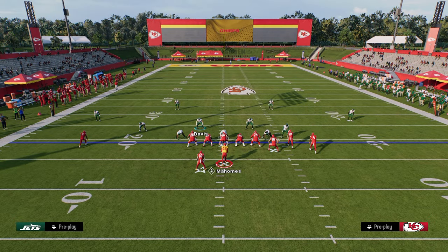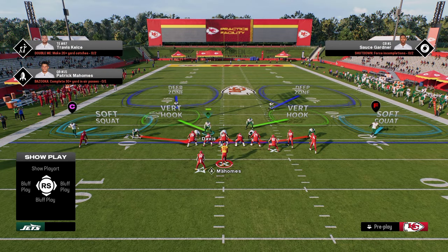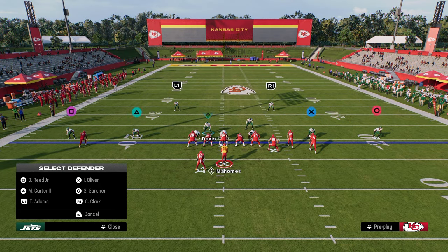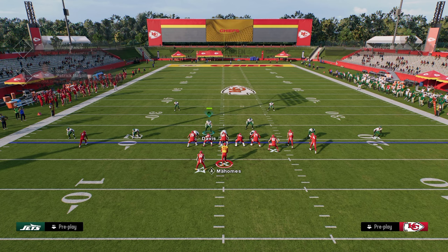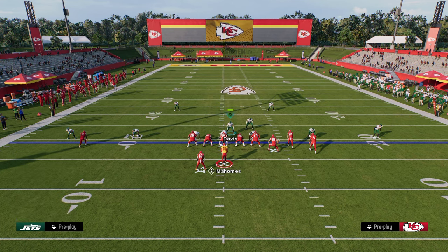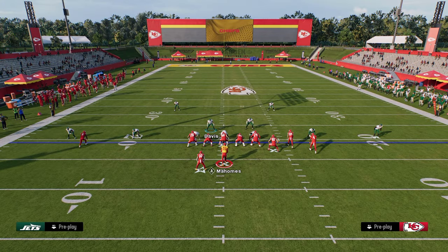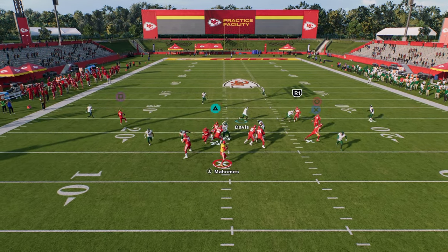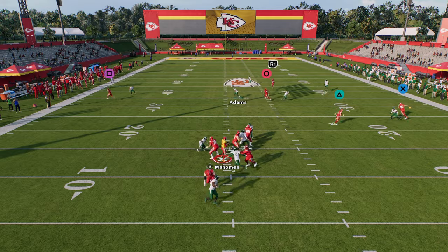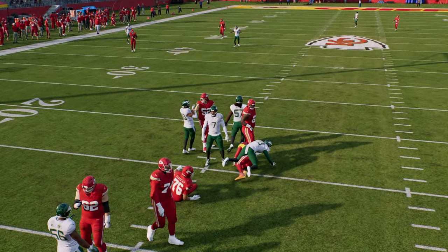Another great use of Switch Stick is taking away a potential one-play touchdown. In that same coverage setup, if you see double post, you just switch onto the hook curl and take that post route away — because you know that's a cover three beater. That's how Switch Stick makes cover three one of the most versatile coverages in the game, even though cover three can be bombed pretty easily on its own.